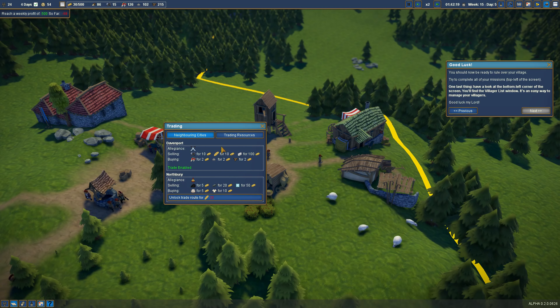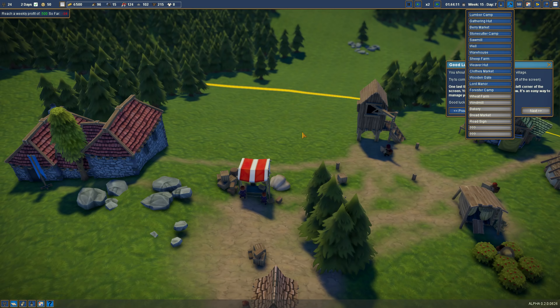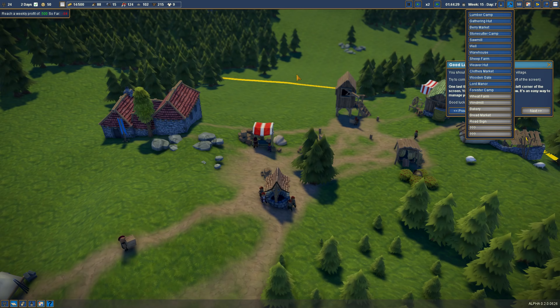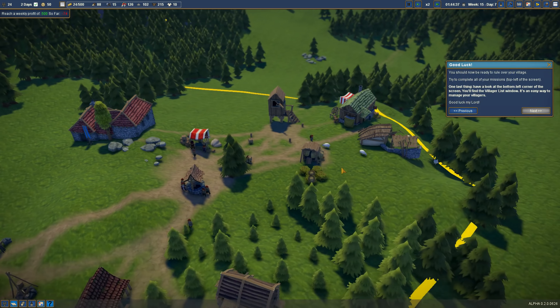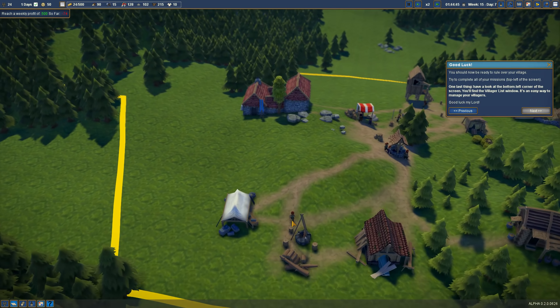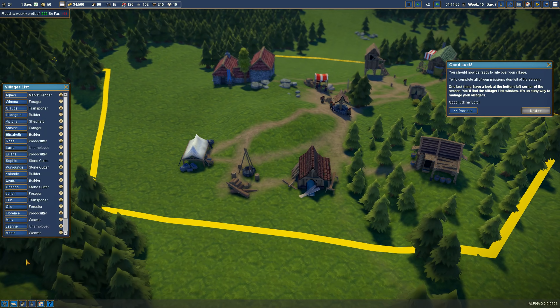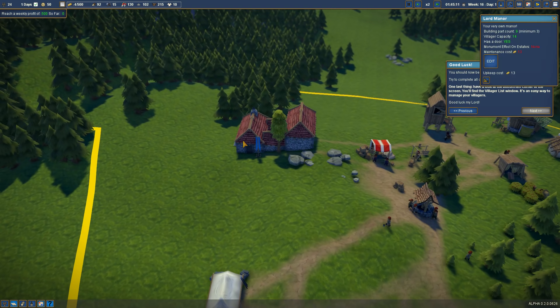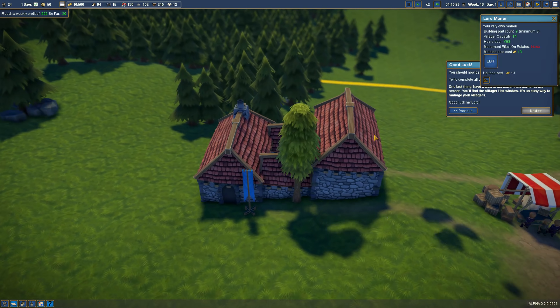I wonder what happens when we go broke. Nothing good, I'd imagine. We should get more taxes from these plots. I'd like to stick a market right here — oh no, we don't have enough. You need to sell more berries — we sold 40, that's pretty good. I don't know if we lose when we go negative but I'd prefer not to. We have massive amounts of wood at this point and actually three people unemployed. This maintenance cost — this thing is super expensive to maintain.